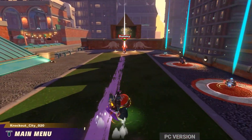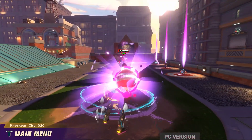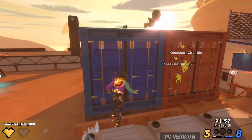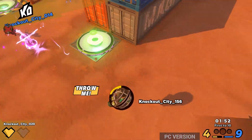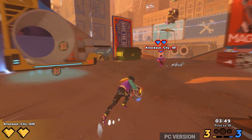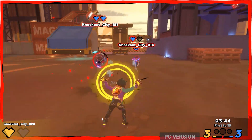You can toss a dodgeball at an opponent in tons of different ways — you can throw it straight on, you can throw a special hookshot, or lob it in from up above like a grenade. And the best part is you don't need to be super precise with your aiming, as the game actually locks onto your opponents and helps you target enemies. That doesn't mean the game is always on easy mode — there's still tons of other stuff to focus on, it just takes the aiming off your shoulders.